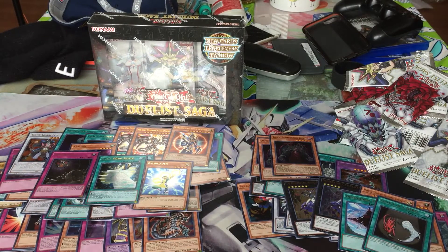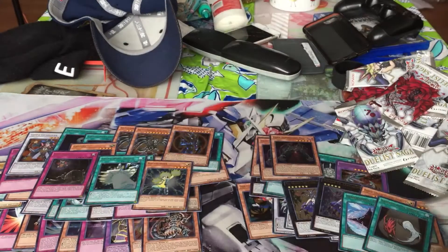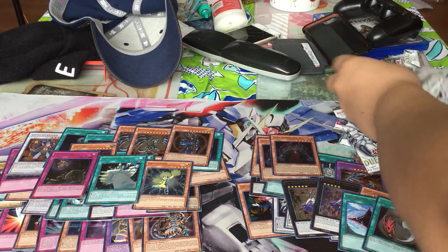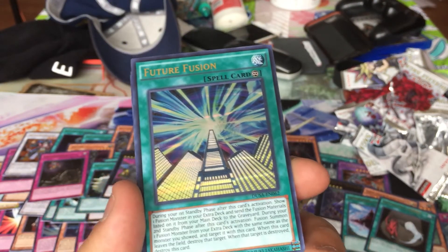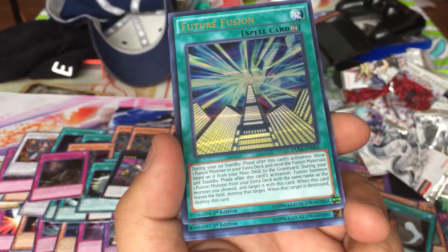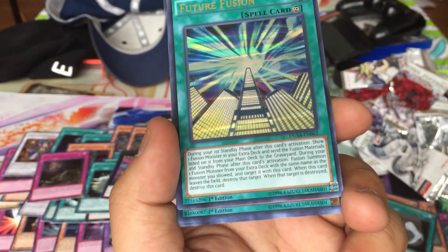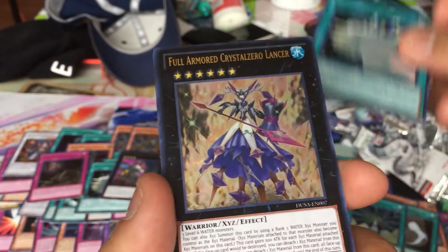One last box — let's make it useful. So far I didn't pull Imperial Order or Elemental Hero Honest Neos, but I got my money's worth. Three more packs. A reprint of Castel. Future Fusion — during your standby phase after activation, show one fusion monster from your extra deck and send the listed fusion materials from your deck to the graveyard. During your second standby phase after activation, fusion summon one fusion monster from your extra deck with the same name as the shown monster. When this card leaves the field, destroy that target; when that target is destroyed, destroy this card.